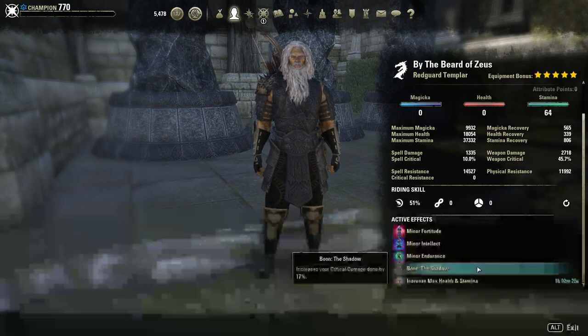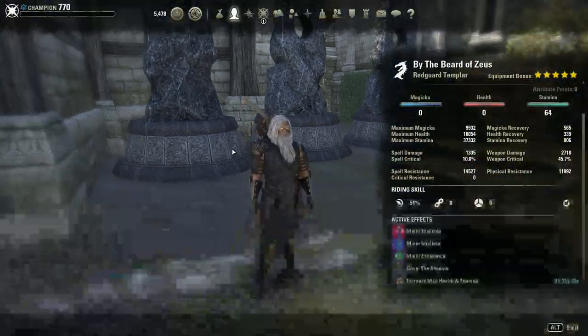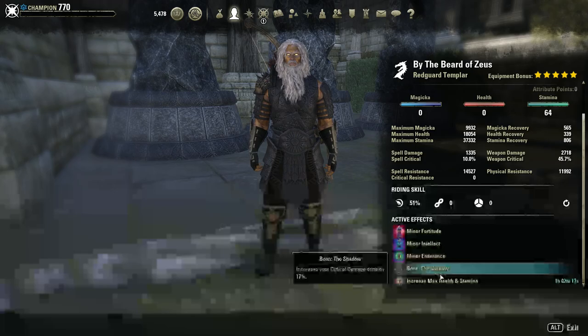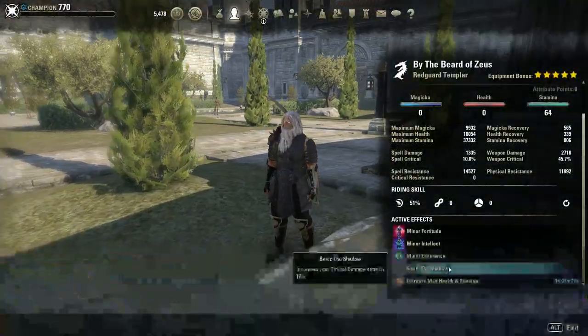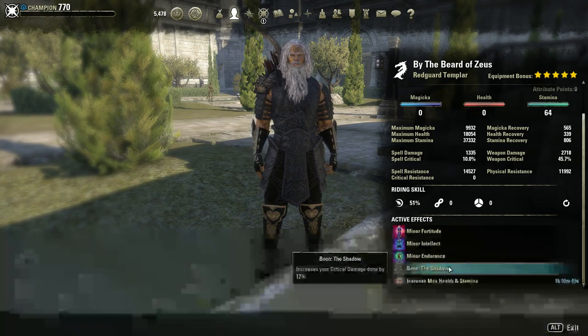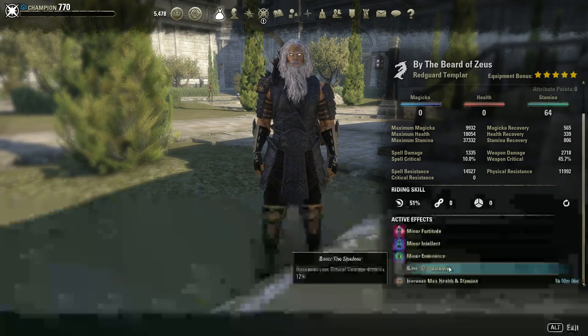That's why Leviathan is going to be so strong on Stamina Templar — if you get rid of the Thief stone and stack the Shadow with crit chance, you're going to be really strong. It's almost like a reverse of the Twice Fang Snake setup where you used the Thief mundus for crit chance and Twice Fang Snake for crit damage. With Leviathan you just switch it around.